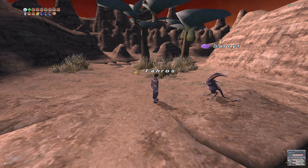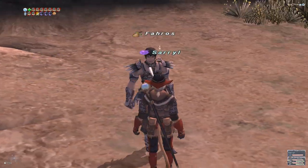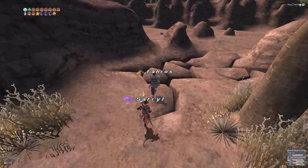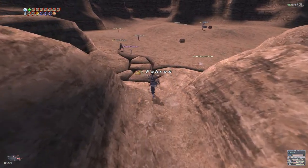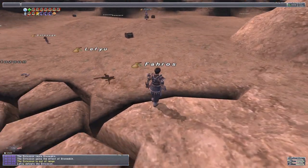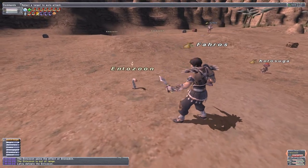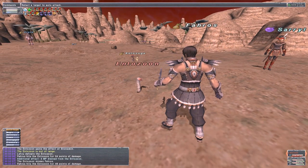Brad takes off his costume effect, revealing he's a Mithra — it's for the dex bonus. We're going to start off killing some little worms here. There are people out here already, some mobs are claimed. We're going to ignore these posers out here trying to claim our worms, and we're going to get ourselves a pop item for the NM we need to kill.